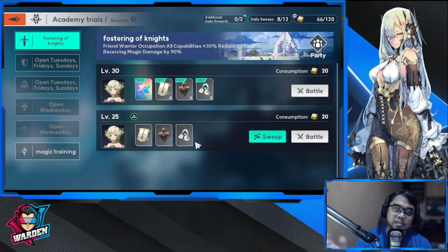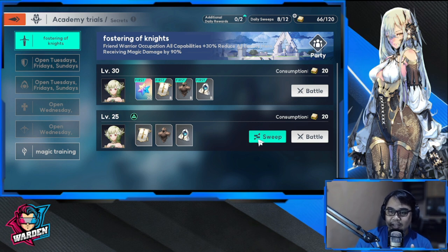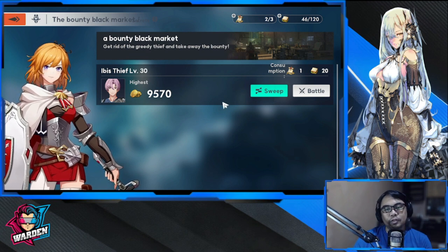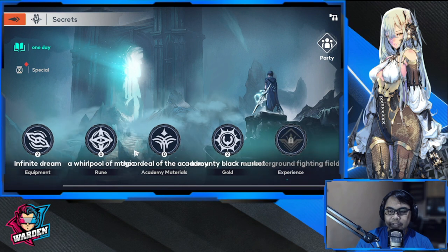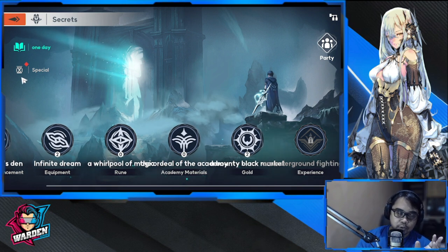You can also farm academy materials here, which are important for upgrading your class specializations. They also open on different days, so farm daily. There's a sweep function available. Separately, there's a stage for farming gold and another for farming experience — I haven't opened the experience stage yet since I haven't progressed that far in the story.